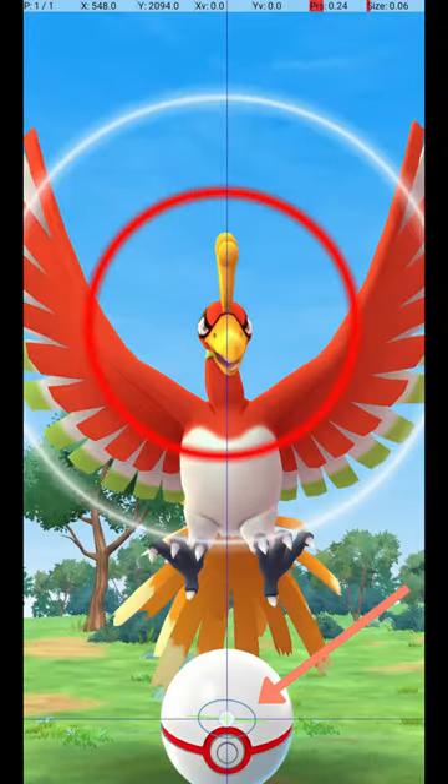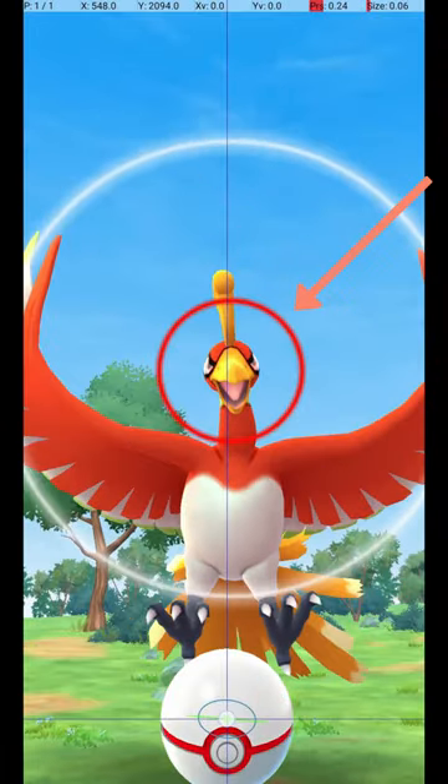Do this by holding down a finger on the Pokéball until the catch circle reaches the size required for an excellent throw.